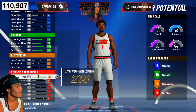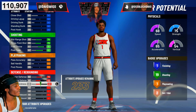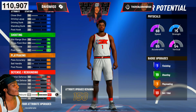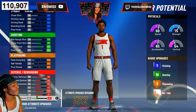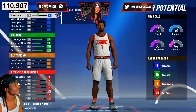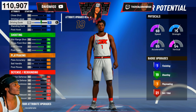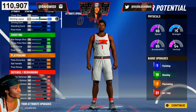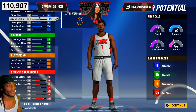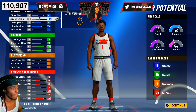Let's go to the defense — put everything all the way up: perimeter defense, lateral quickness, everything all the way up. You're gonna end up having 21 defense badges. Now go to finishing: pitch standing dunk all the way up, driving dunk all the way up, driving layup all the way up. You're gonna have one finishing badge — it doesn't matter because you're a shooter. You're gonna have 19 shooting, one playmaking, and 21 defense.